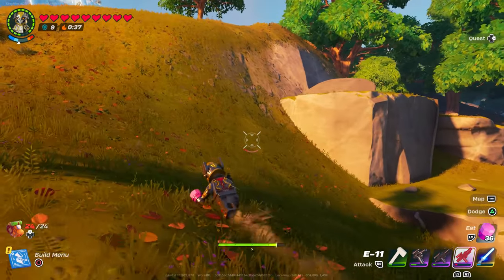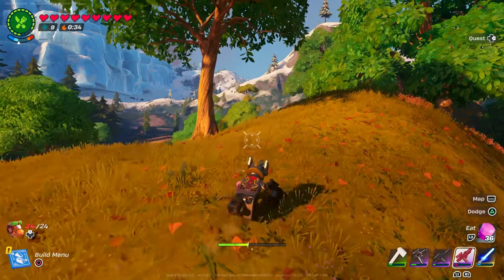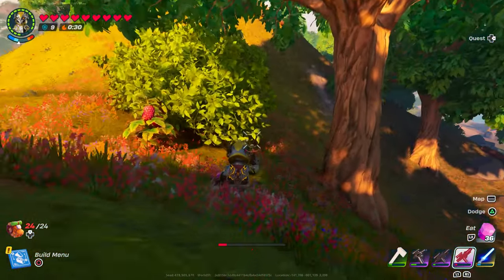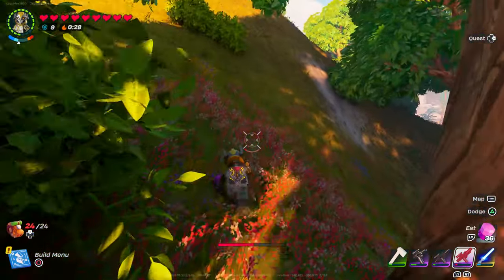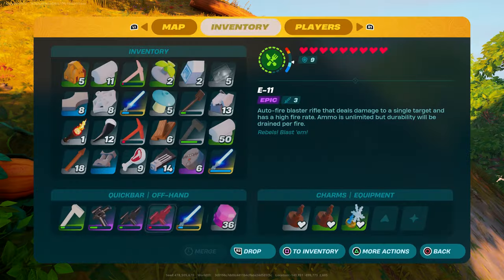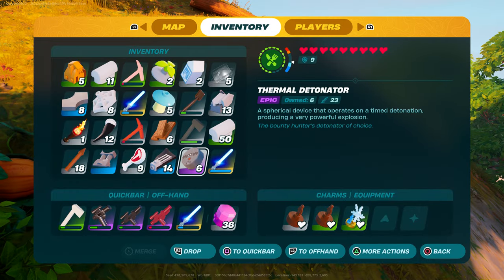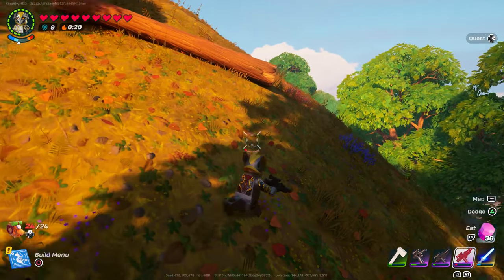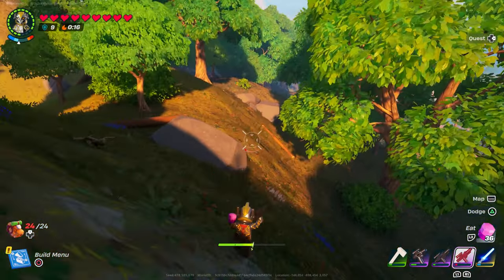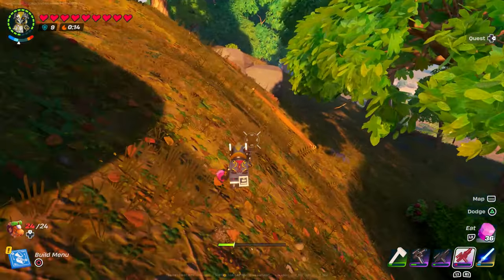That's where you can find another lightsaber if you ever lose yours. That's how you get the DL44, that's how you get the E11, and also this terminal right here. You can get all of them in the bunker — you can find every single one of them right there and it would be very easy. Alright guys, take care and have a good one.